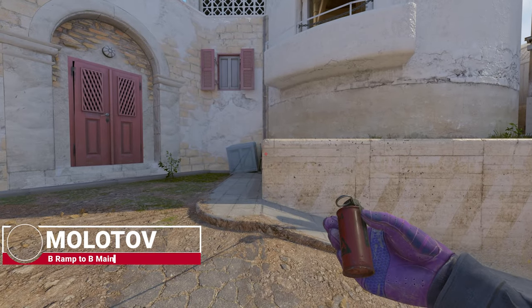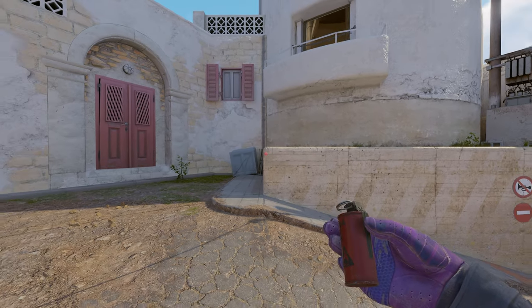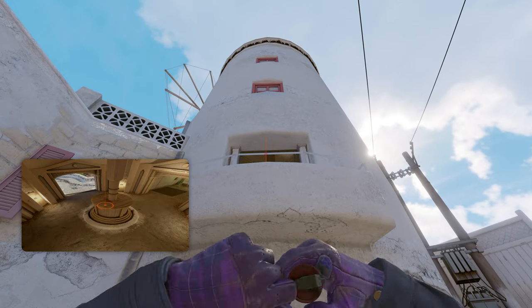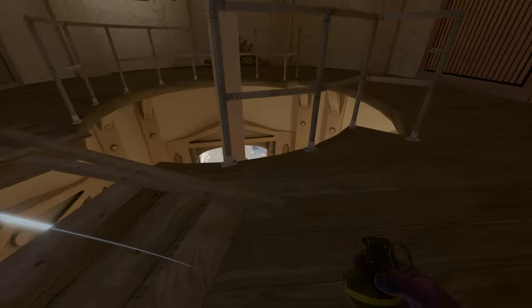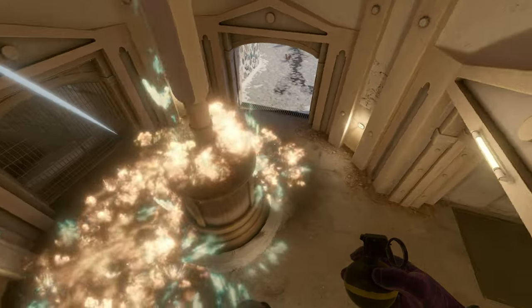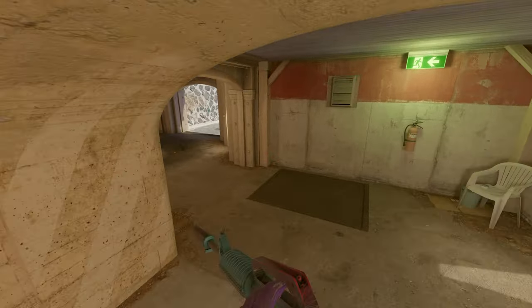Last but not least, we have a molotov for the B-site — you can use it for retakes or as prevention for enemies coming out quickly. Stand in front of this wall here, look up right in the middle of this theme, and the molotov will land inside here, which is the area where enemies will most likely stand after they plant the bomb.